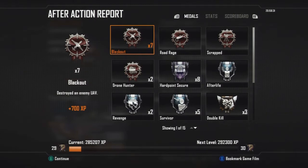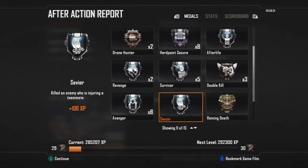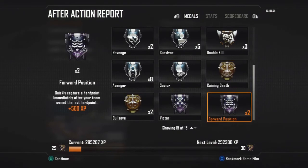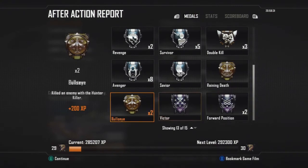Here it actually says I destroyed an enemy UAV plus 700 XP because I destroyed 7 - so it's 100 XP you get per UAV, but you only get 75 score. Same with Hunter Killers and when you get kills. Generally all the medals are actually only 100 XP, but some of them are actually 250 XP.